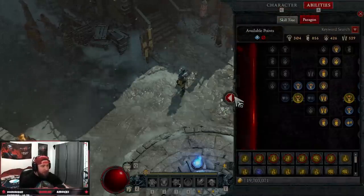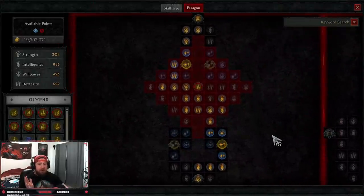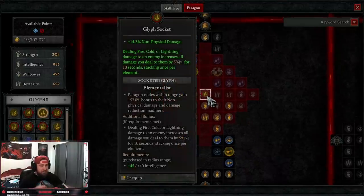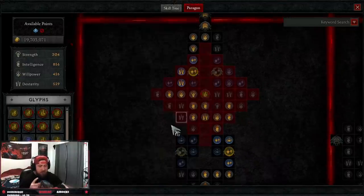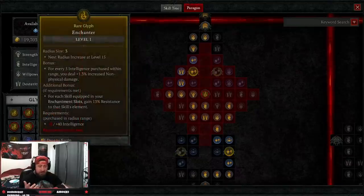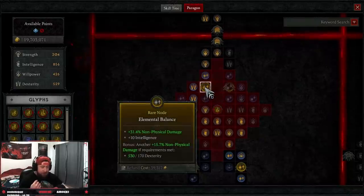Now let's get into the Paragon board quickly. We're taking Elementalist for non-physical damage. Some have asked about Enchanter for increased non-physical damage and extra resistances, but since resistances aren't working correctly at the moment, I opted for Elementalist for more damage — because we're dealing Fire, Cold, and Lightning when we Teleport, this is a huge damage boost. Then we come up to the left side for Elemental Balance.